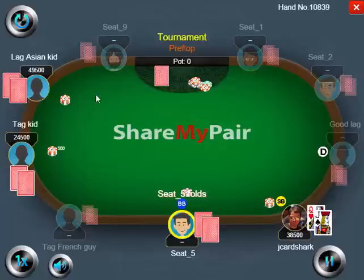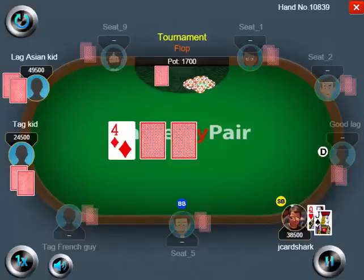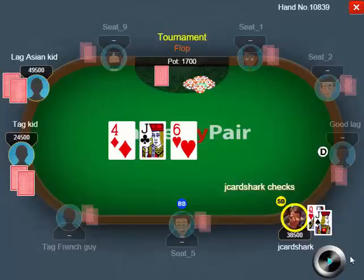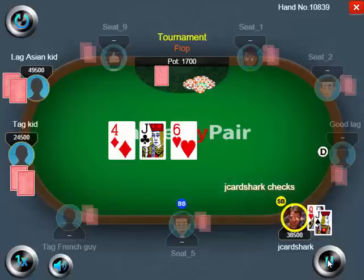I could also re-raise if I thought I'd have a lot of fold equity. But once you are seen putting a lot of chips in the pot on the previous hands, your opponent's not going to give you nearly as much credit. So Jack-6-4 — I check, of course. I'm going to be checking pretty much everything in this spot. Anytime the board is very dry like this, you can count on one of the two opponents betting when checked to. So I'm loving the spot.